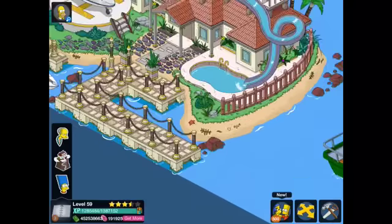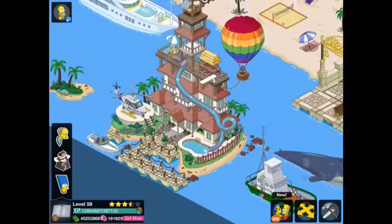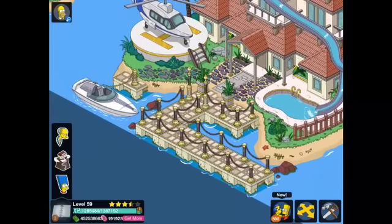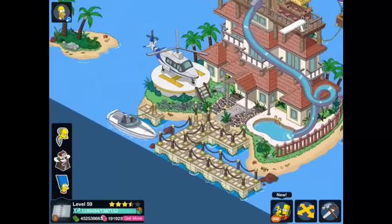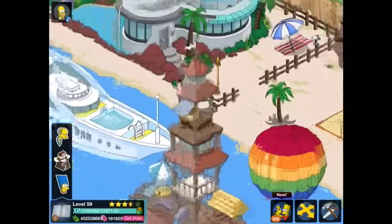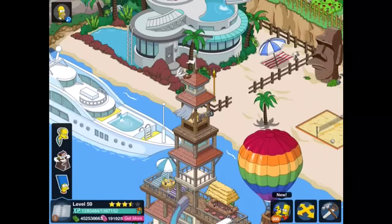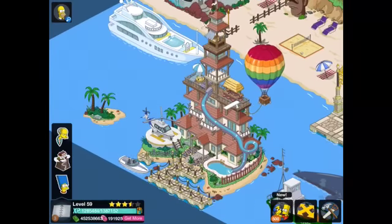Now we've got an even bigger pool with probably Blinky in there as well — yeah, there he is. We've got a water slide going down into said pool. We have a helicopter with a helipad, a very nice speed boat over there, and a new dock for that. It's massive — oh man, this thing is huge. It actually towers up into the sky. There's a cool little birdie up there with a nest. Very nice and very cool. So yeah, that's the giant new resort — huge, massive.